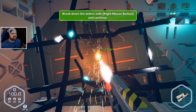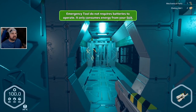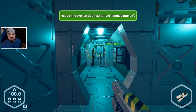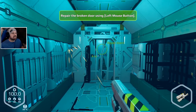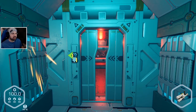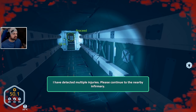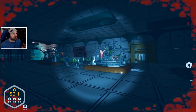Break down the debris with right mouse button - look at that, there we go, it's done! On the bottom left we have statistics: drink, food, stamina, a Celsius bar, and a health bar at 100. Repair the broken door using left mouse button - so right is destroy and left is repair. Press H to holster the multi-tool. I've detected multiple injuries - please continue to the nearby infirmary. I'm not just injured, I'm multiply injured!